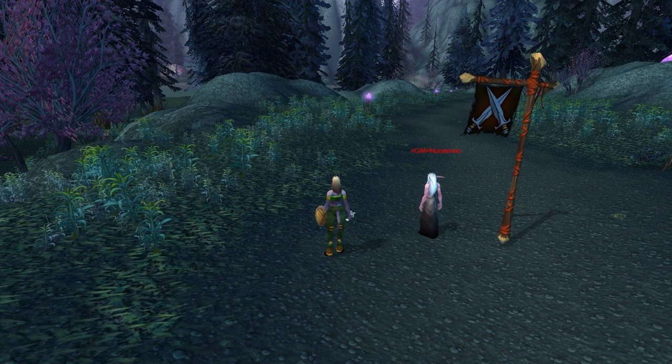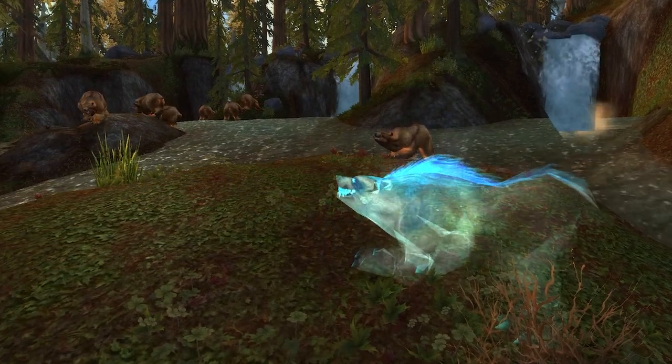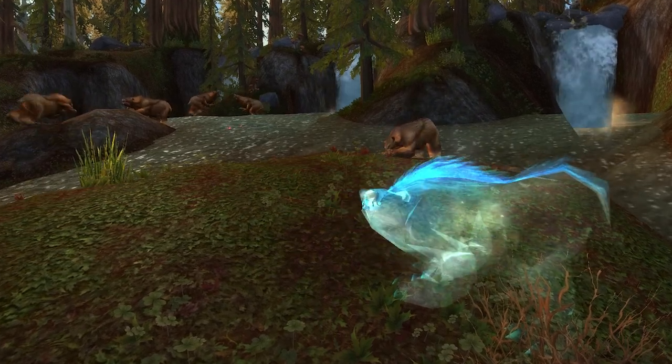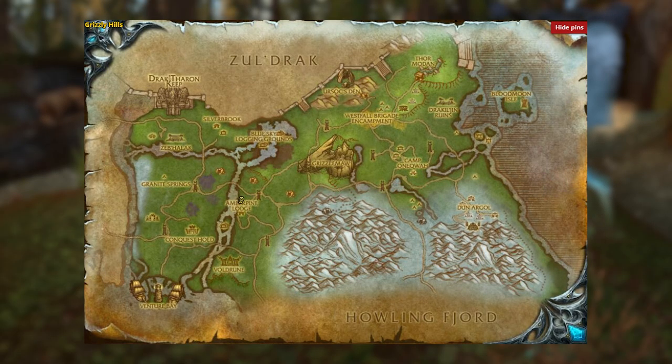Now we have another spirit beast who is practically invisible — he is actually so hard to see, which could have its advantages in PvP. He's called Arcturis. This guy is a bear and is another very rare mob found in the Grizzly Hills. He's easier to farm than the other spirit beast on this list because he only spawns in one location, just near the Amber Pine Lodge.